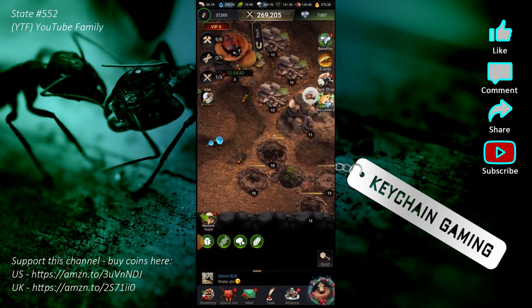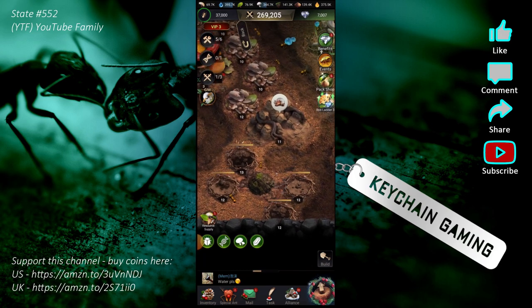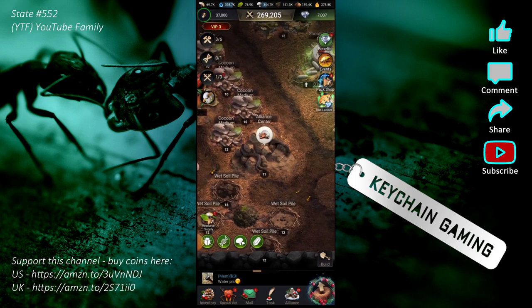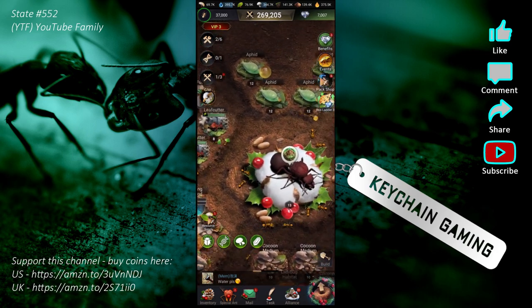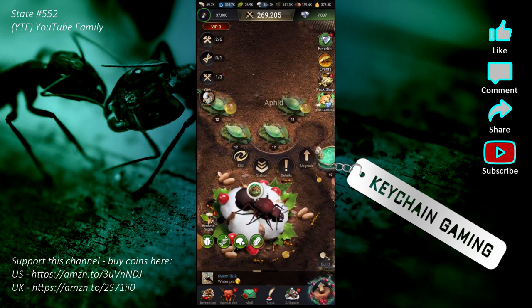You've also got wet soil — there are wet soil piles that are resource nodes you can level up to provide more soil. Then there's covered sand. And the most valuable resource — the thing you need a lot of — is honeydew, which is produced by aphids. Honeydew is the seventh resource and you need it for a lot of stuff. It's kind of the equivalent of silver or gold in other games — very valuable and hard to get.